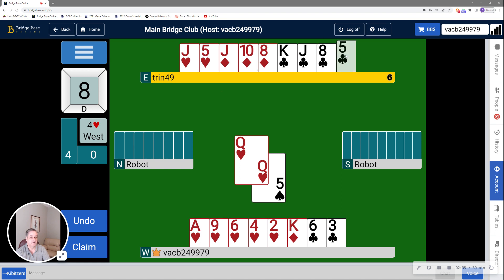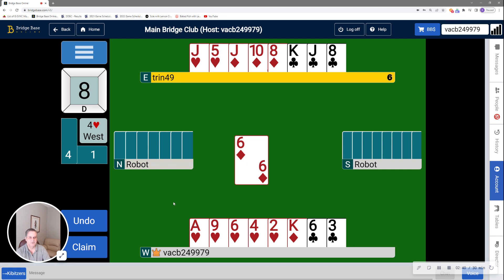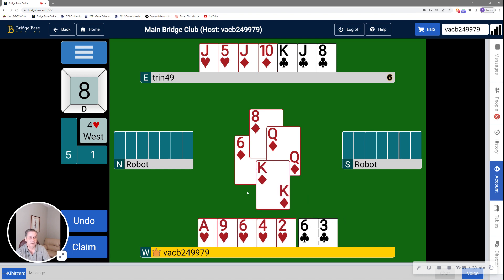I can pitch whatever I like here. I think I'm going to pitch a club. Now, interesting that the robot should return a diamond. Looking at the dummy, which is at the top of the screen, if I were a defender, it would seem more obvious to play on clubs. The diamond could be a bad play, because for the south robot it's a free finesse. So it may give me the idea that perhaps the north robot on my left has the ace of clubs. Now, up popped the queen. So now my king is good.